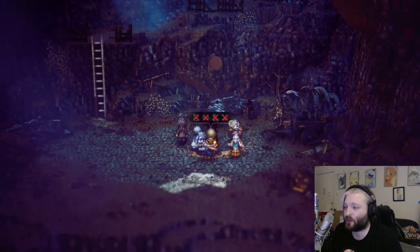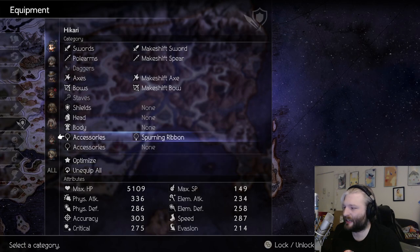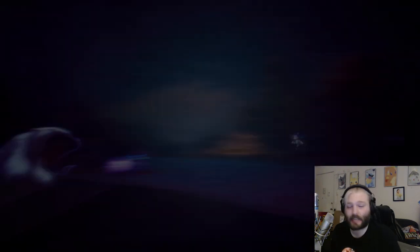This becomes a fight. And after you do this, you actually unlock the Merchant Hired Help option for Partitio to summon assassins. Let's go ahead and get into a fight and I'll show you exactly what the summon assassins are capable of.